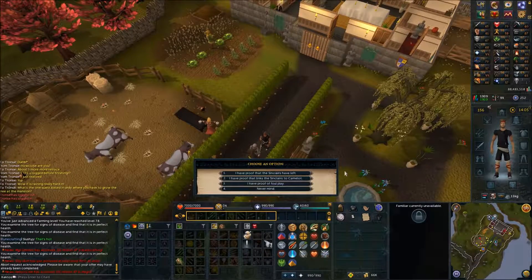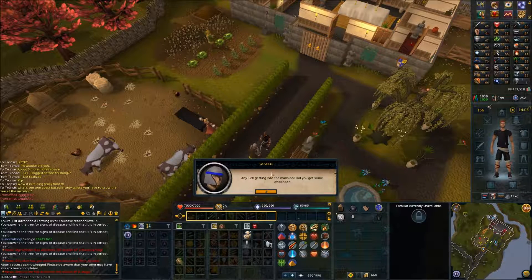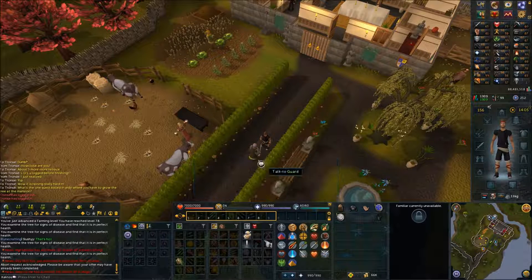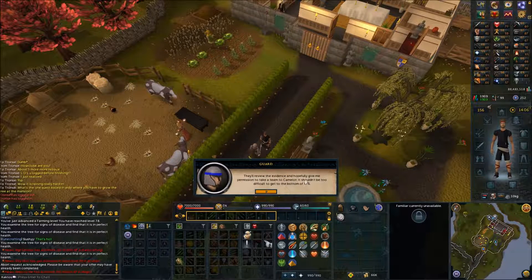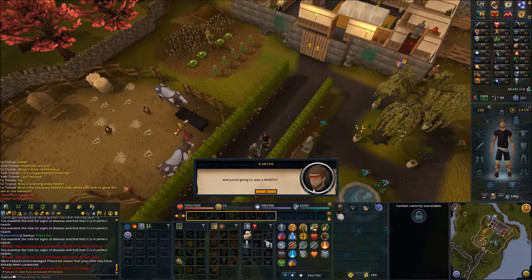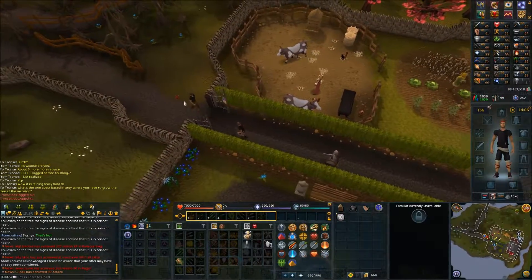Speak to the guard with the option 'I have proof that the Sinclairs have left.' Speak to him again: 'I have proof that links the Sinclairs.' Speak to him once more: 'I have proof of foul play.' Then head south and speak with Gossip.